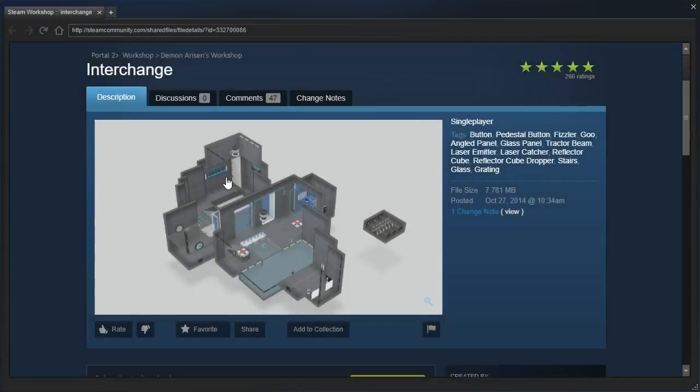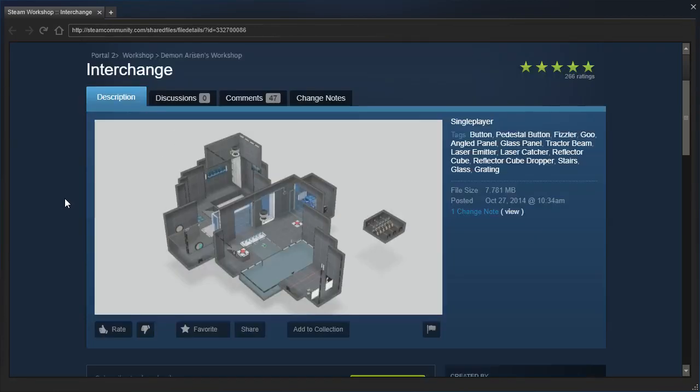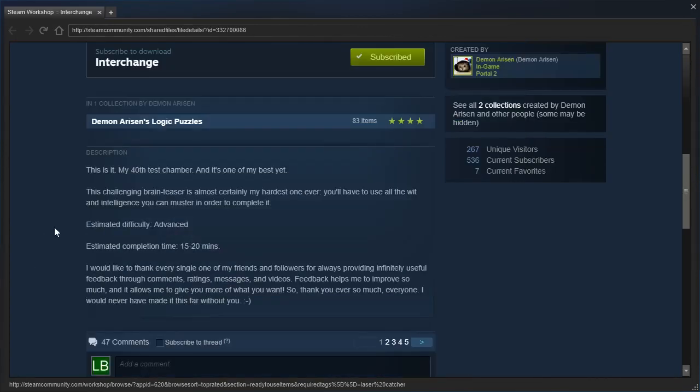Hey guys, I'm LB, and let's check out Interchange by Demon Arisen. Back when I used to play Demon Arisen maps all the time, I basically added all of their maps to my queue, and apparently this map was made private after I added it. It's recently been made public again, and it just reappeared in my queue one day — I'm like, what is this? So yeah, let's check this out.